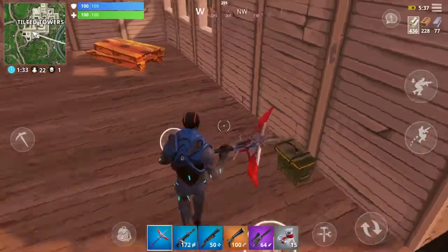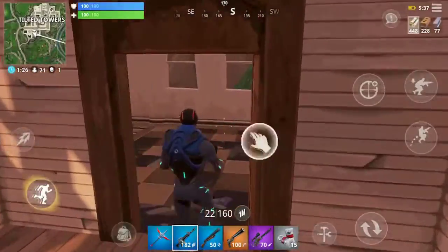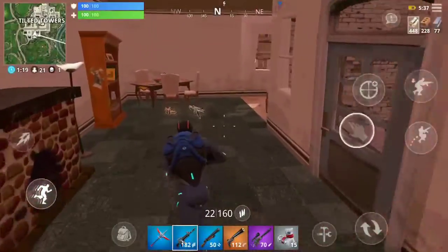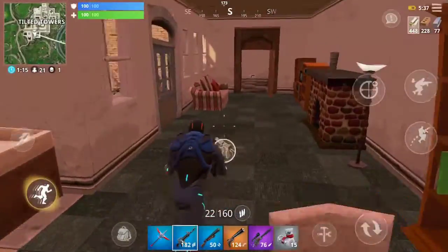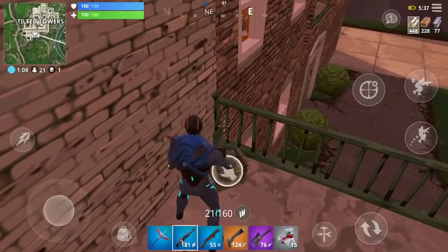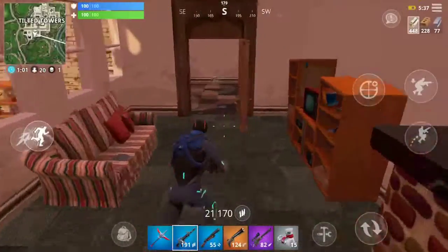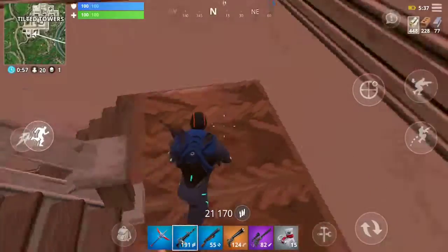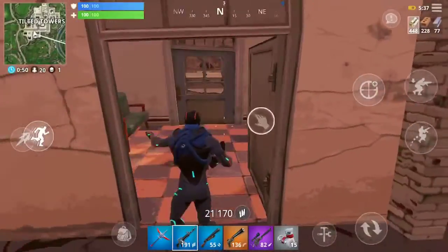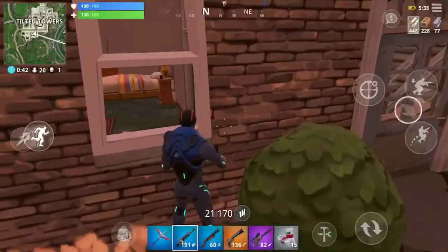Ammo box — break that down. Doesn't look like they came in this room. Doesn't look like they came on this side of the building at all — nothing's been raided over here. Another ammo box — more shotgun ammo. Oops, didn't mean to shoot. More AR ammo and sniper ammo. Go down the stairs. Nothing over here — oh, light ammo. Shotgun ammo. Let's see if this place over here has been raided.